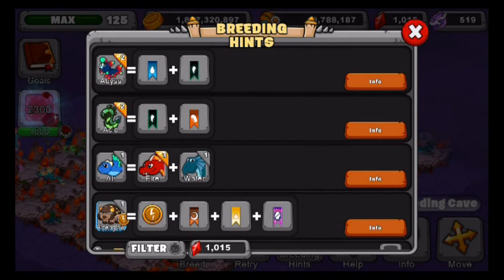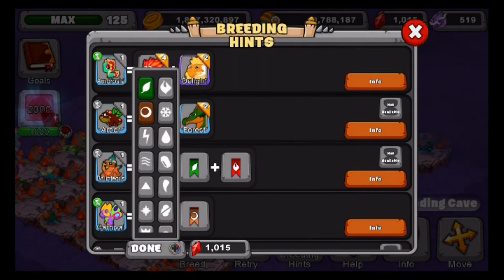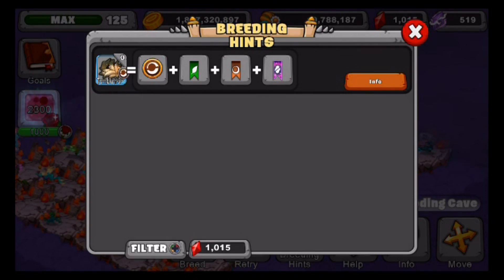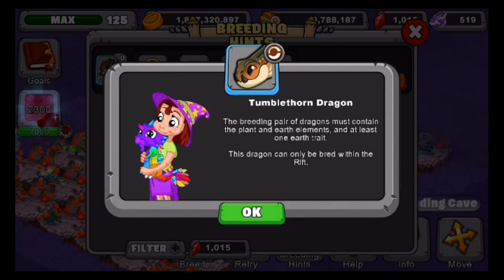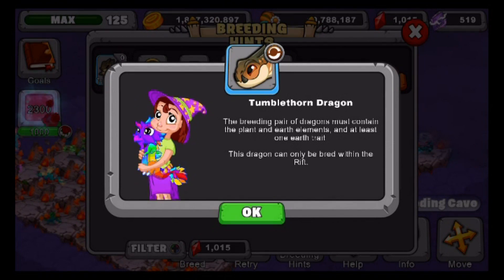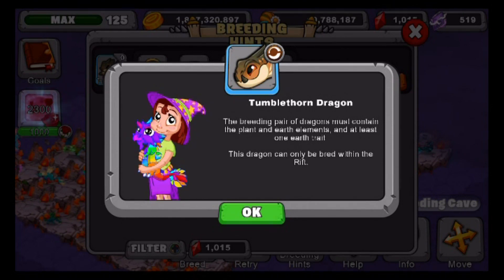Let's go into breeding hints, load up our filter, and go to earth, plant, and rift. The Tumble Thorn Dragon has the earth trait, plant, earth, and also rift trait. The breeding pair of dragons must contain the plant and earth elements, and at least one earth trait. So now we're going to try breeding it.